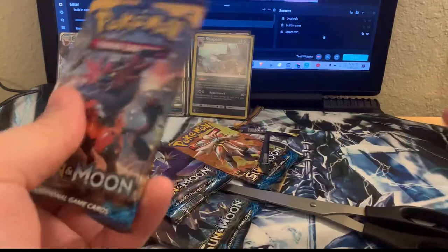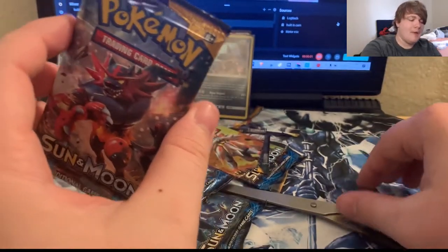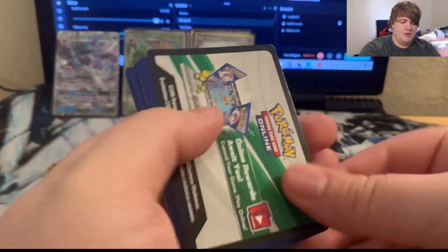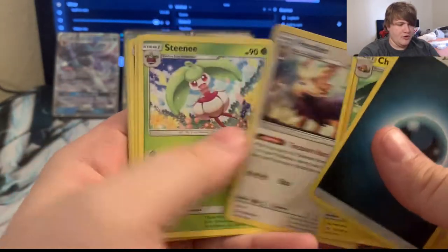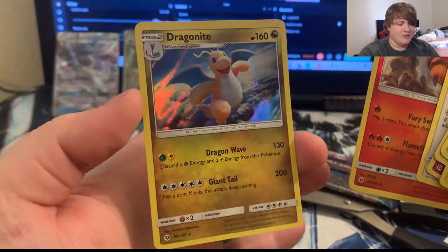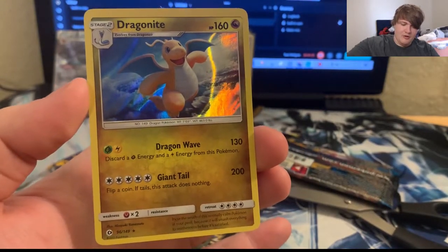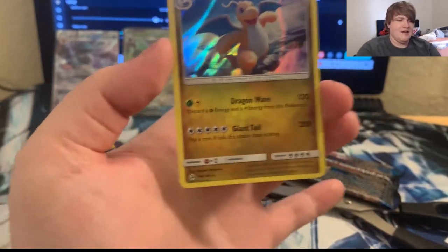Going to the next pack: psychic, dark charge energy, a Buck trainer, Herdier, Steenee, Sandile, Snubbull, Ferroseed, Grubbin, Spearow, Terrakion, a reverse card, and — holo Dragonite! Look at that beast right there, that is beautiful. I don't even think Dragon energy is a thing anymore — correct me if I'm wrong. Fairy energy might also be off the table. But there it is: holo Dragonite.